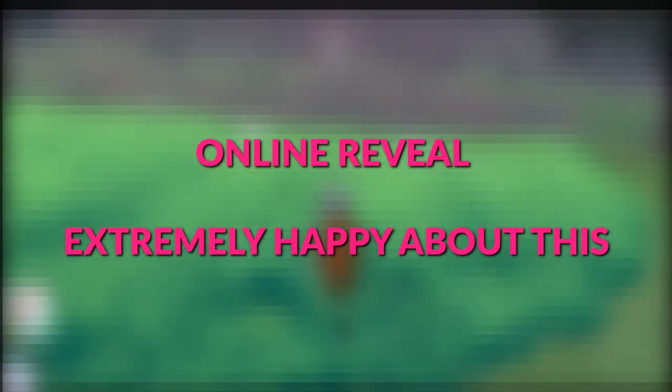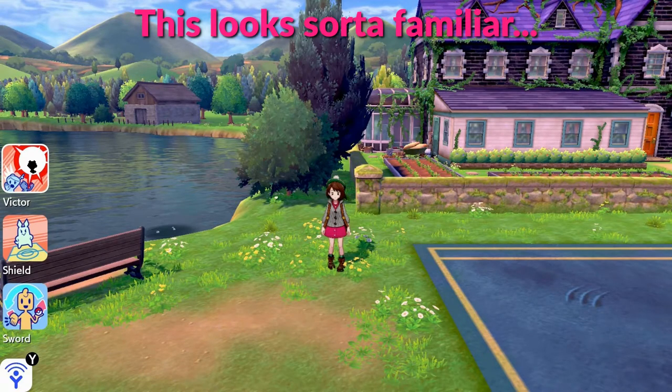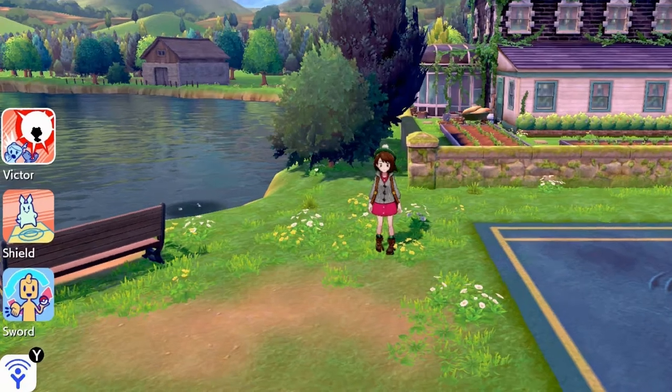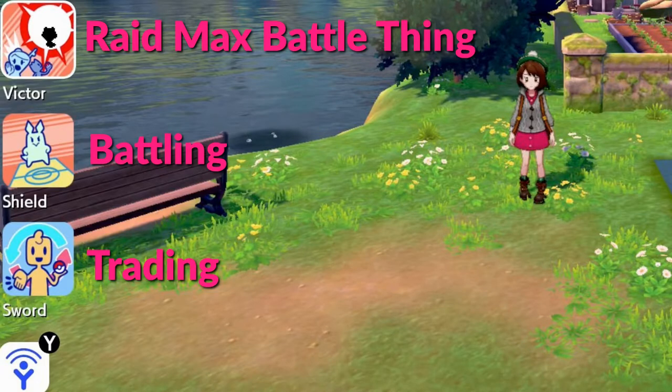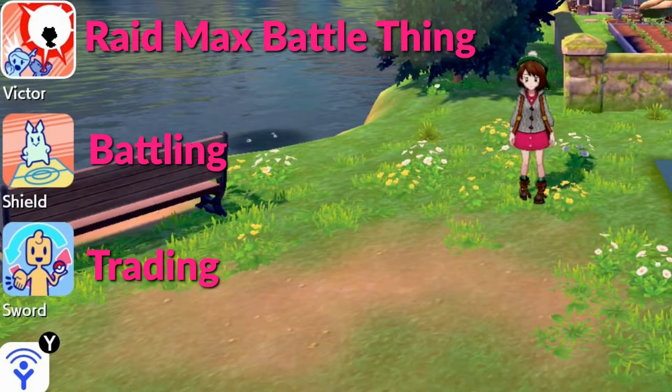The online system got revealed. You guys know how much I love online features because I made an entire PSS video. It's called the YCOM and it's said to be the successor to PSS, which is great. It has little icons or stamps popping up in the bottom left — I had recommended the bottom right. It has a trade icon for trading, a battle icon for battling, and it has raid match requesting, co-op, and what Pokemon it is, showing you need other players to join your four-person raid to defeat the boss.